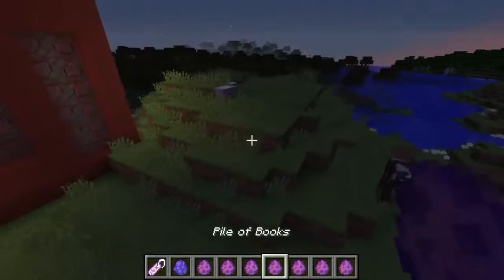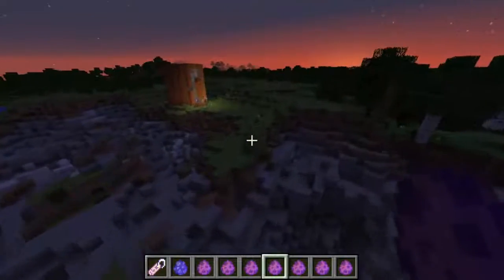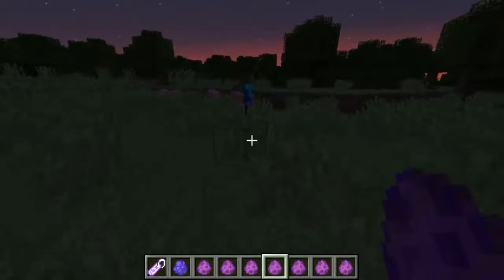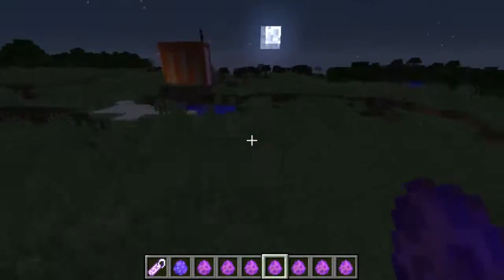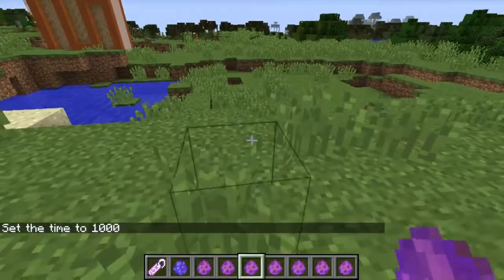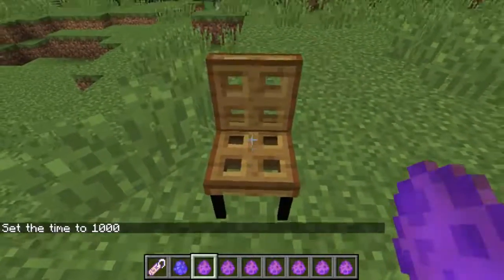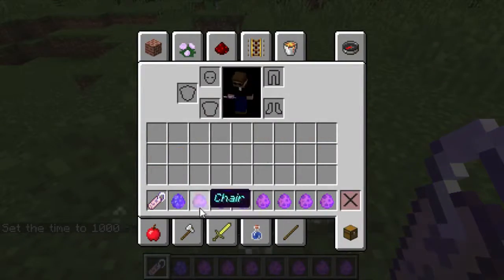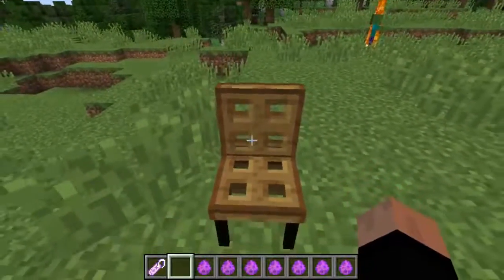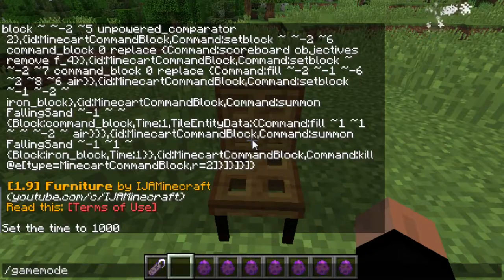Kind of like the other command, you can see I'm using the same world I was using a while back. Anyway, kind of like the other command, it adds some different items to Minecraft using just vanilla Minecraft, and you can even go ahead and — hang on, let me see if I can — can't remember if you can sit in the chair or not.